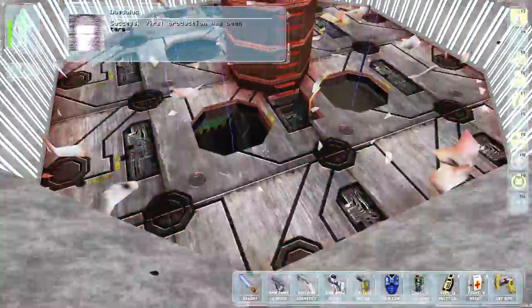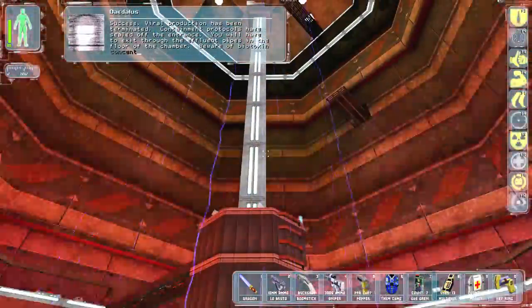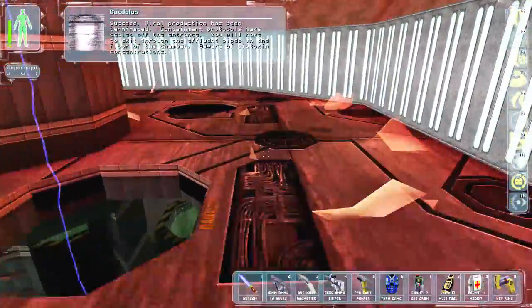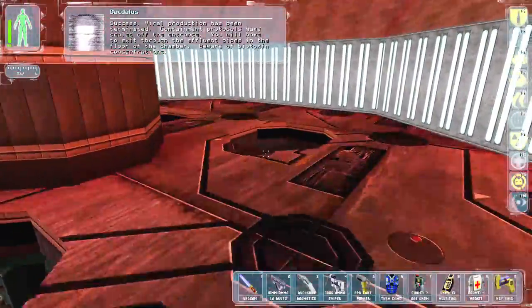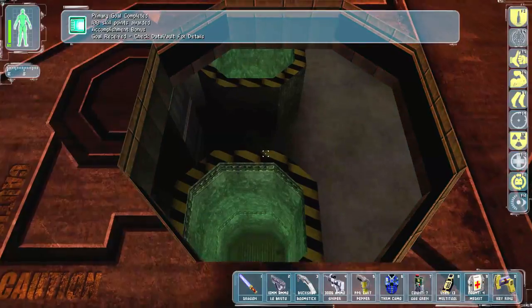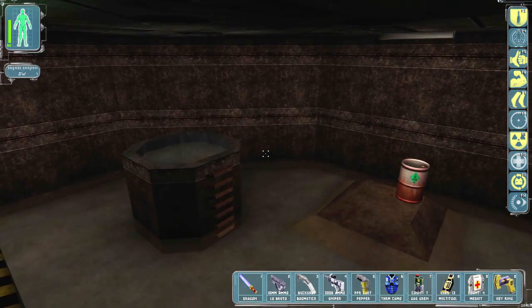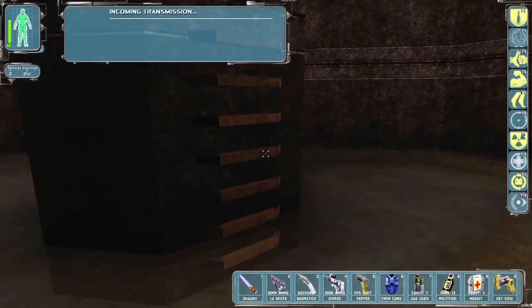Okay, so viral production has been terminated. Containment protocols have sealed off the entrance — I'll need to exit through the effluent pipes in the floor of the chamber. Beware of biotoxin concentrations. This is the exit — the energy is causing issues. Let's go over here first. There seems to be some inventory data: VersaLife has been synthesizing the Great Death virus in great quantities. The entire stockpile has been loaded onto a super freighter going to New York.